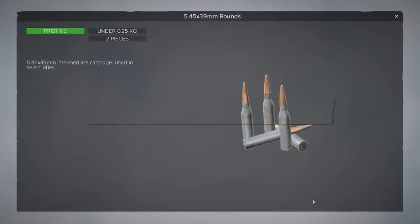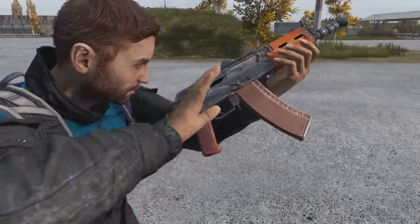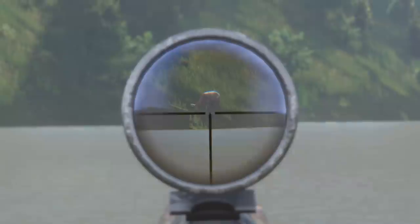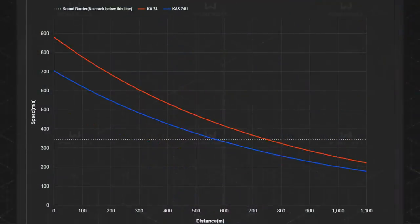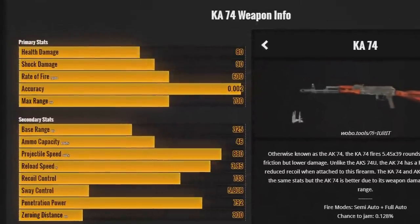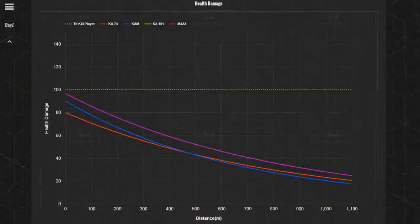The biggest ammo change goes to the previously lackluster 5.45x39 rounds used by the AK-74 and AK-74U, now also used by the newly added SSG-82. The base health damage before was 80 — now it's 115 — and shock damage was previously 90, now increased to 115 too. The SSG-82 uses the full 115 value for both health and shock damage at point-blank. However, the AK-74 and AK-74U received a bullet speed nerf as a trade-off: the AK-74's bullet speed was reduced by 20% and the AKS's by 28%, meaning the AK-74 now does 92 health damage and 102 shock damage per shot.